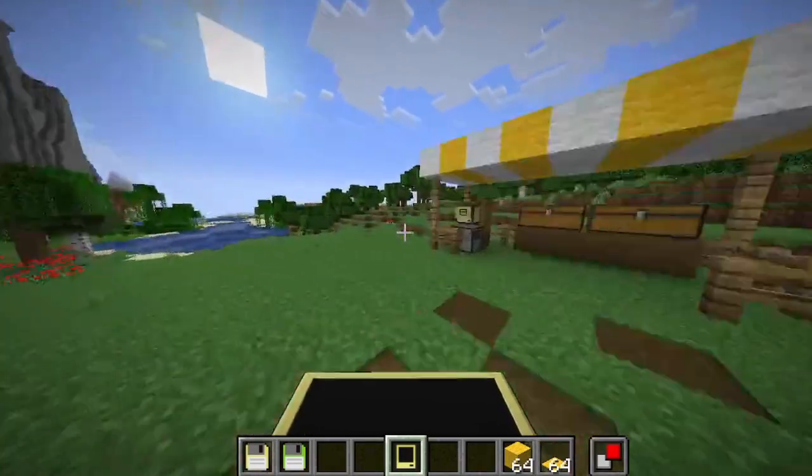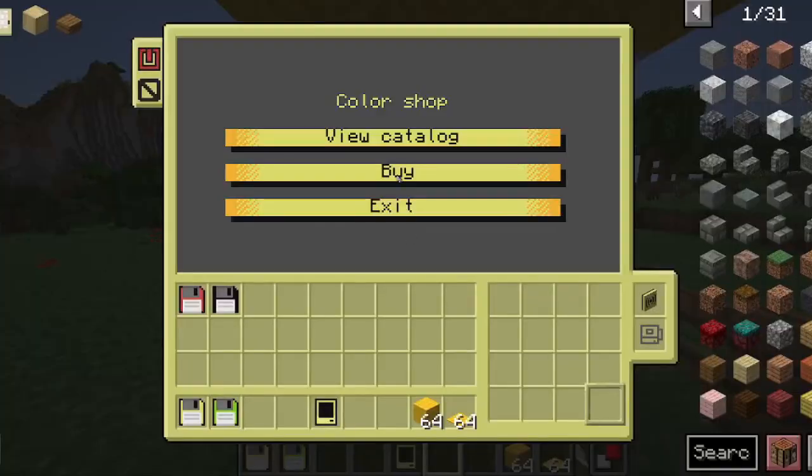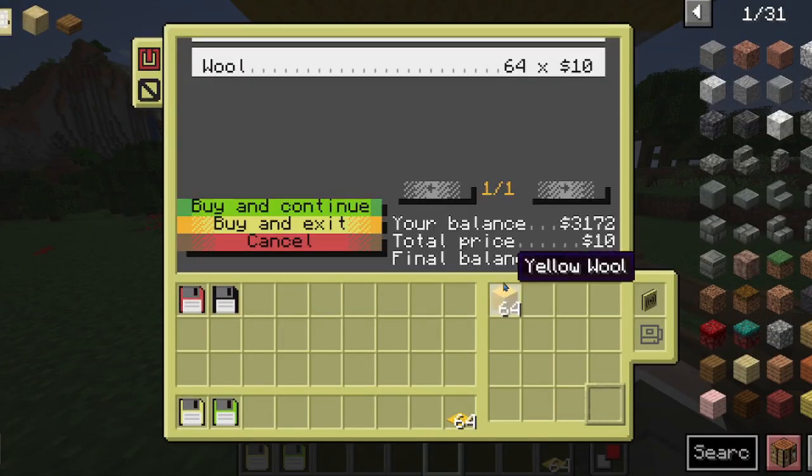The phone also works as a card if you wanted to shop or use the ATM. If I wanted to buy, I can put the phone here and it's also a valid card.